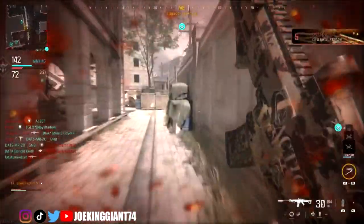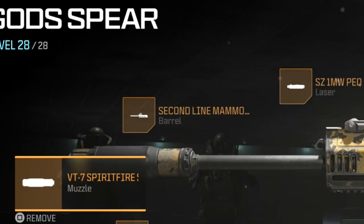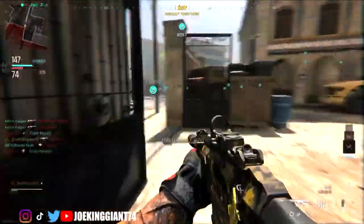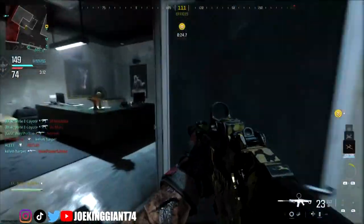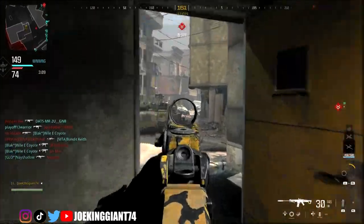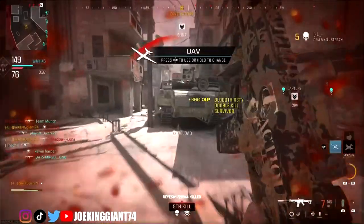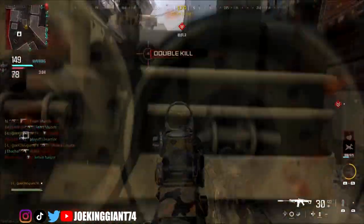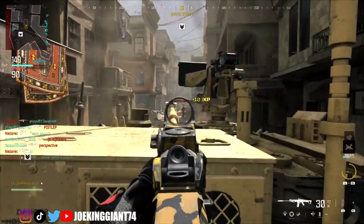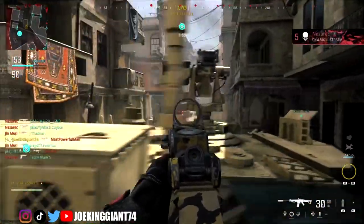Moving on to the next attachment, which will be the Mammoth Heavy Barrel. This Heavy Barrel is very important. Just like with the suppressor, you want to maintain your damage for a good range from mid-range to long-range combat — this will be the best one to use. It almost turns the weapon into a good DMR, but it's a good idea to use because if you want to increase your damage on bigger maps and keep using this weapon, this is a very important attachment to have. You may lose some speed along the way, but even with all these attachments, the aiming down sight speed for this weapon is still very good.